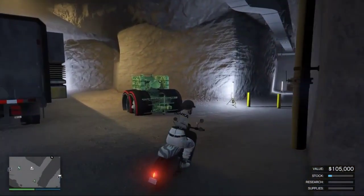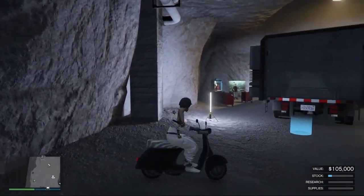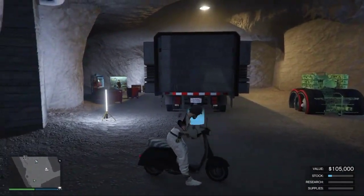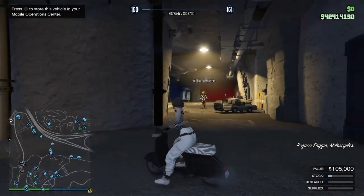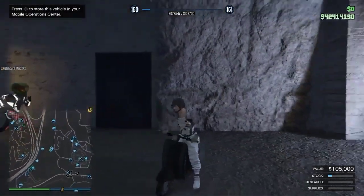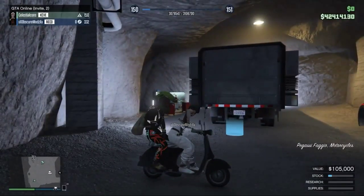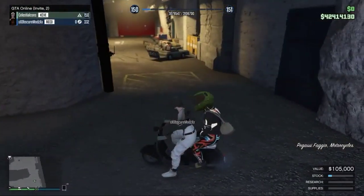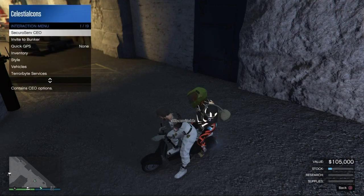Once you're here, you're just going to wait for your friend to get into your bunker and then go ahead and register as a CEO. You want to hire the person who's going to be sitting on the back of your Fagio, and this is how you guys are going to freeze behind the MOC. So register as a CEO and send your friend an invite to your CEO. Once your friend has the invite, you're going to count to three — your friend accepts on two and on three you're going to retire. You want to get the timing down to where you retire exactly when he accepts the invite.